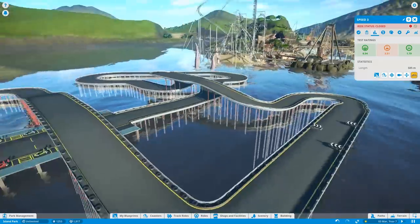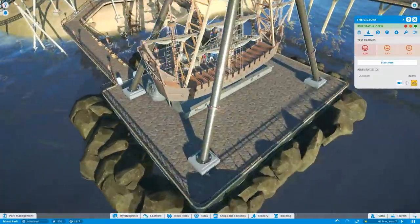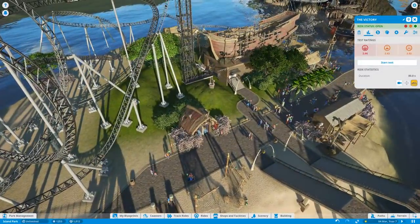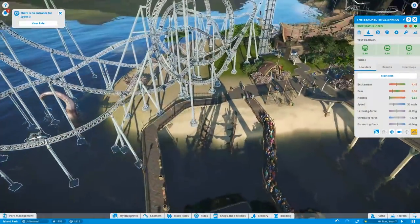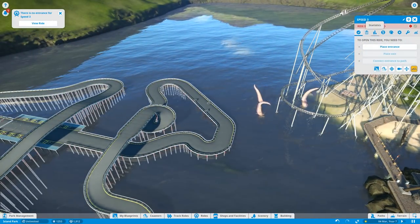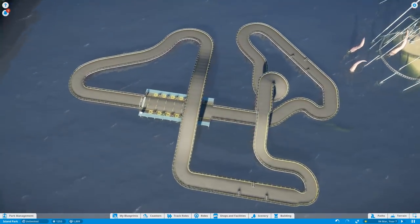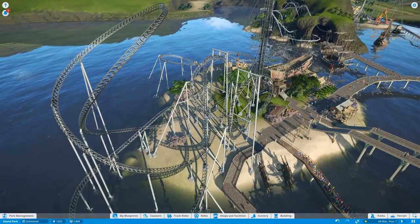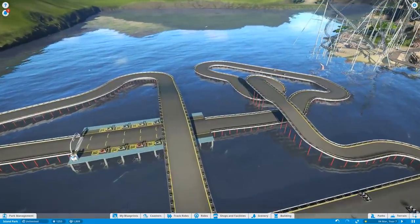Is the course done? I think it is. The excitement rating is 6.5 — that's not too bad, that's pretty good! The swinging ship is 2, and our big roller coaster the Beached Englishman is 6.4. This go-kart track is rated higher in excitement than that roller coaster. I'm very cool with that.